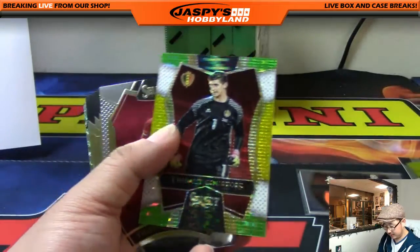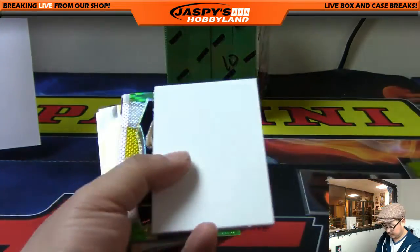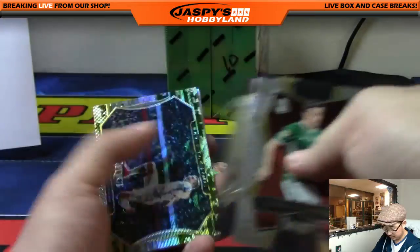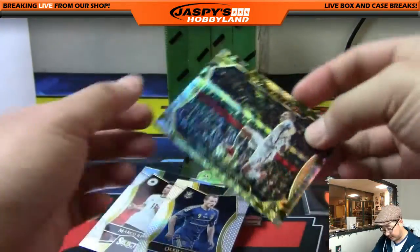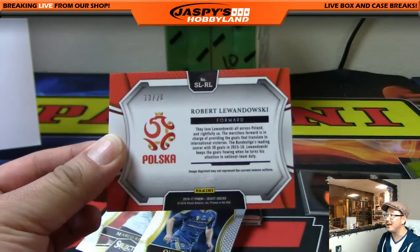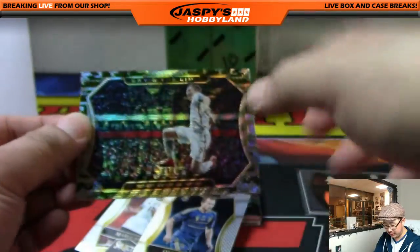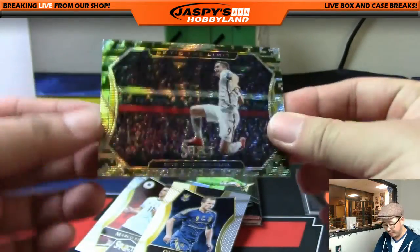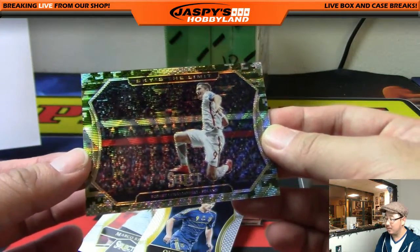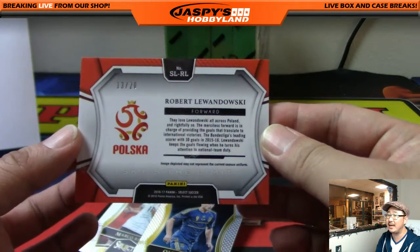You got Courtois, the keeper. Luis Suarez — biter. Oh, this is nice — sky's the limit. That's Robert Lewandowski, 13 out of 20. That's the first time I'm seeing this. We've seen the wave cards that were not numbered, but this is definitely a parallel — thicker card stock too. Very cool, the Polish striker Lewandowski, 13 out of 20.